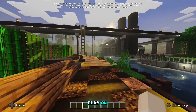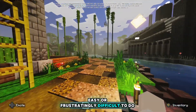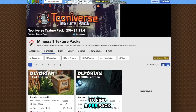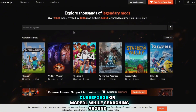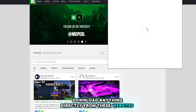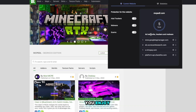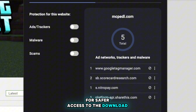Depending on which platform you play on, importing a pack is either easy or frustratingly difficult, but is still possible on all platforms. To find a PBR pack, you can use websites like Planet Minecraft, CurseForge, or MCPDL. My advice is to not download anything directly from these websites. Instead, if you find a specific pack you enjoy, try finding and joining the creator's Discord server for safer access to the download.